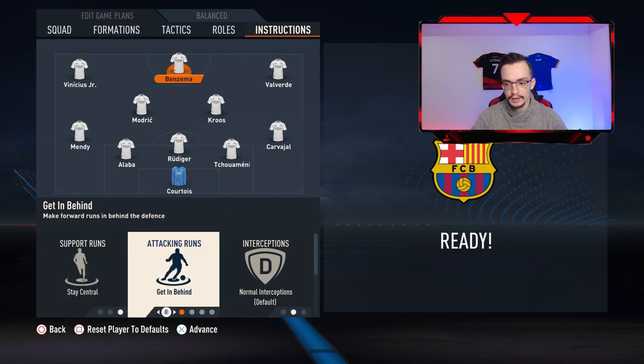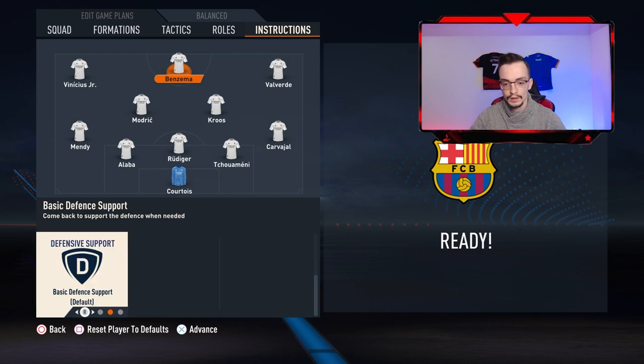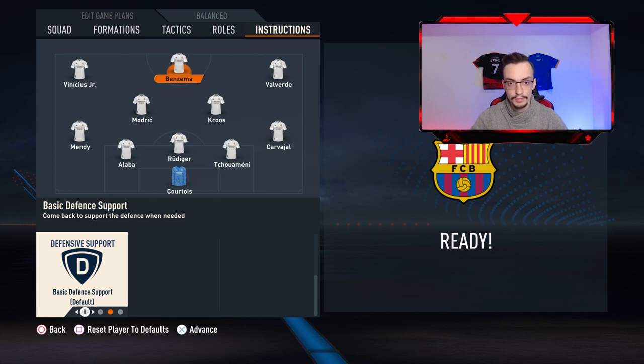Getting behind and interception is gonna be normal, and basic defense support is gonna be stay forward. This means the player is not gonna come back to defend anymore — he is just gonna stay on the attack and wait for a counterattack ball. This way he is also gonna save a lot of stamina.